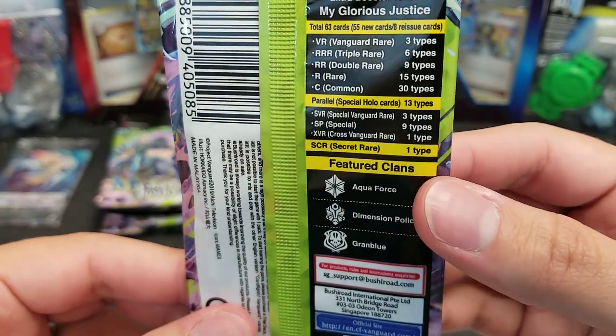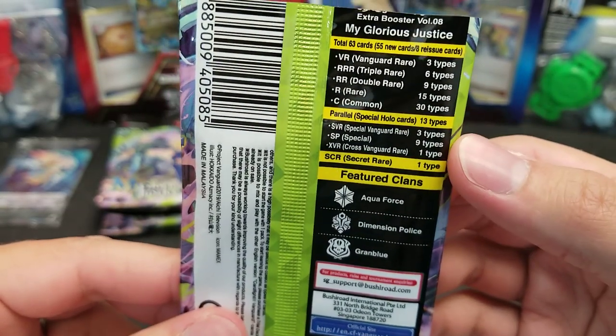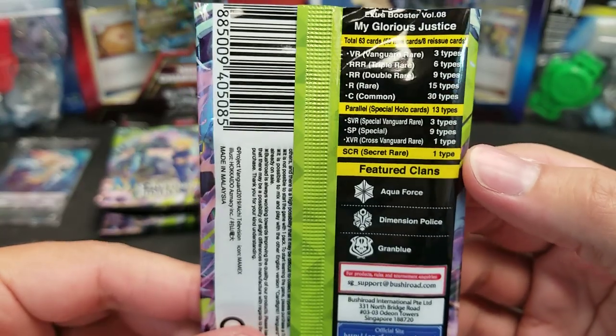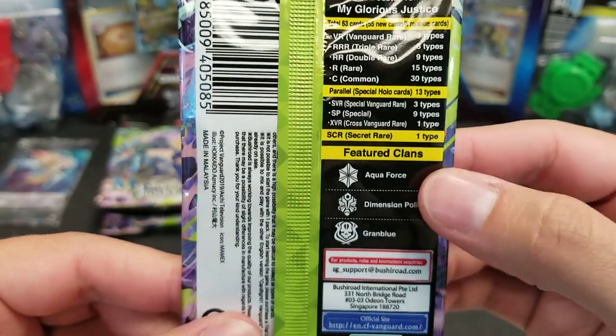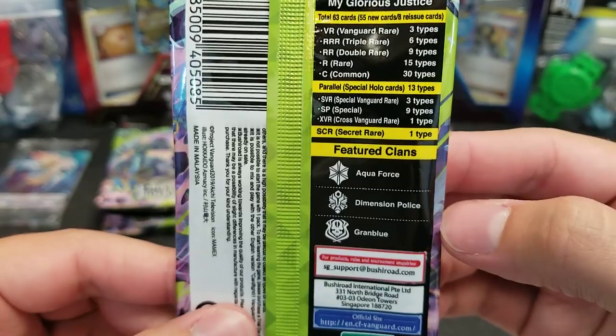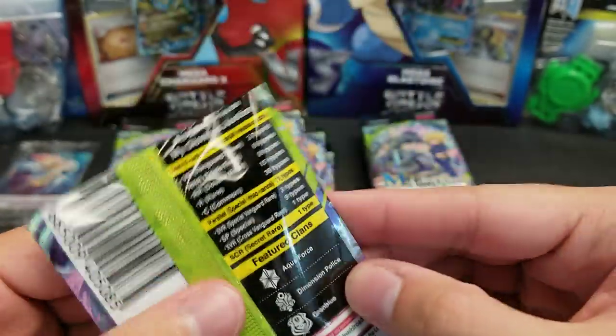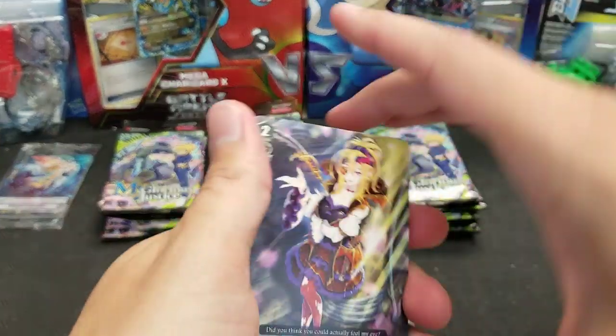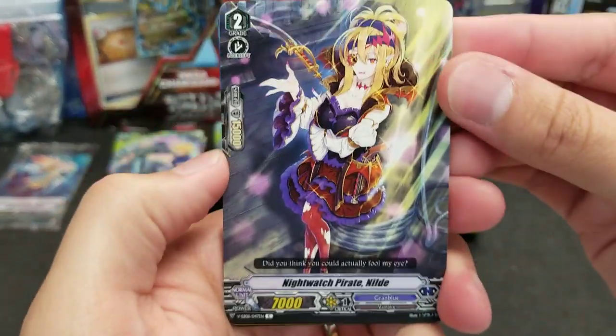From EB07 there were, I think, four different XVRs and several SPs, but not quite nine. So this one's got a much higher ratio of SPs to XVRs. The clans are Aquaforce, Dimension Police, and Grand Blue — I always forget if it's Dimension or Dimensional, but I think I said it right in the opening.